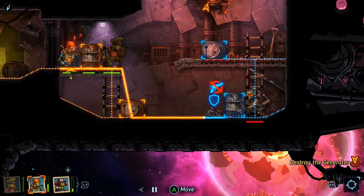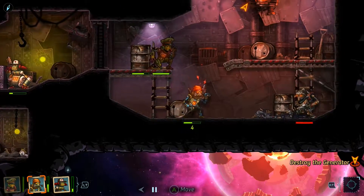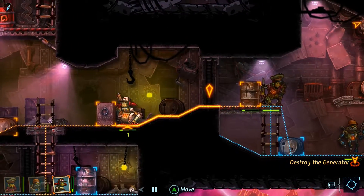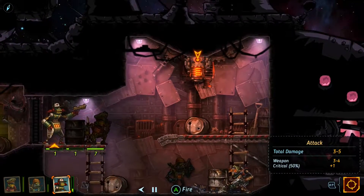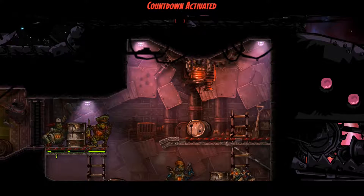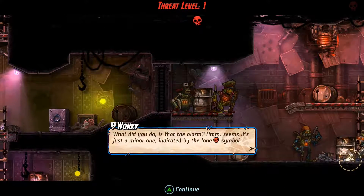I can just shoot them. I feel like the hitboxes are pretty generous with the range. Oh, there's the generator up top. They make it... oh! Hey, my hat! Sorry! Let's keep Sally back here because she's not in good shape. We got the generator! Countdown activated. Uh-oh. What did you just do? Is that the alarm?